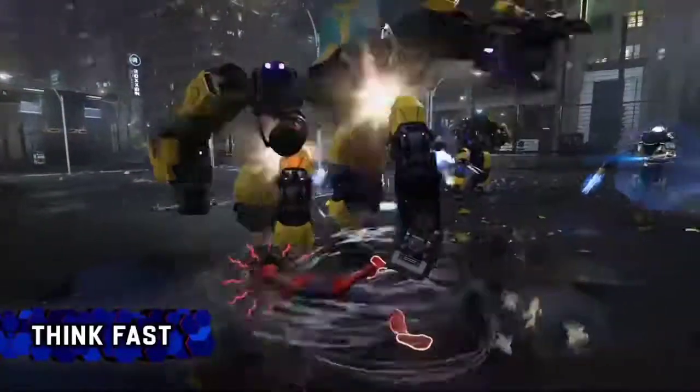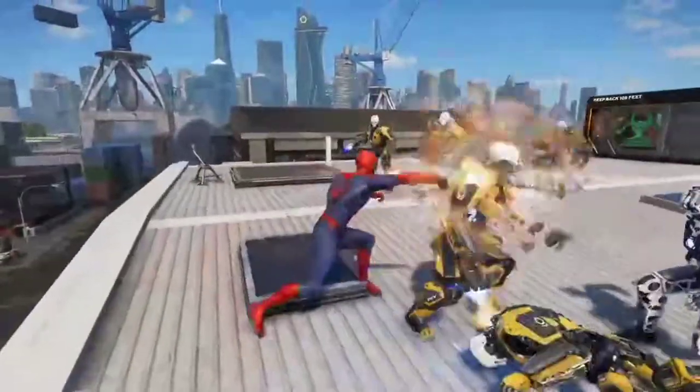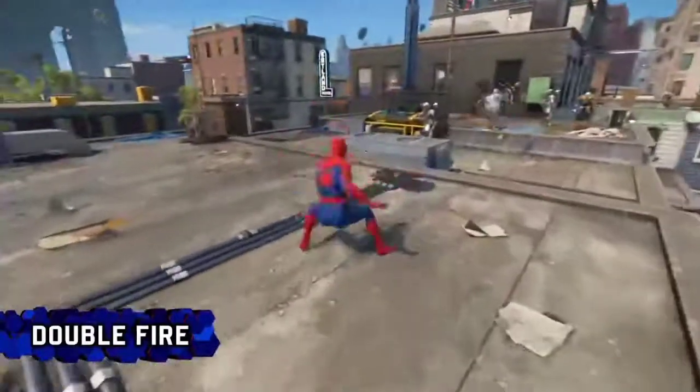While dodging, use Think Fast to perform a low spinning kick that can trip enemies, making them easier to combo. Or use Double Fire to quickly build up web status on the enemy.